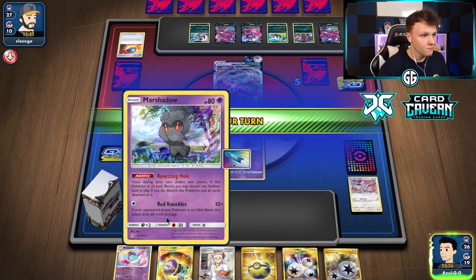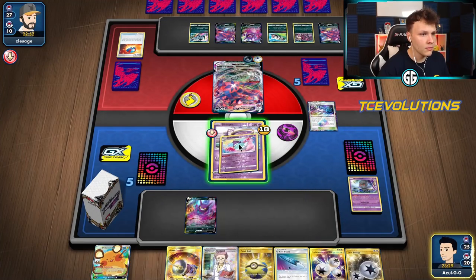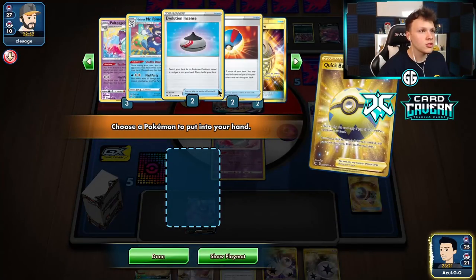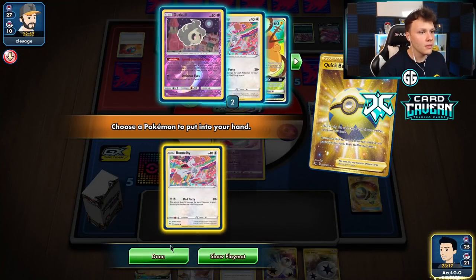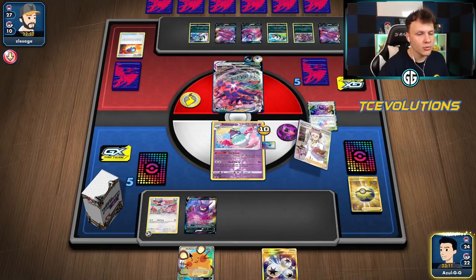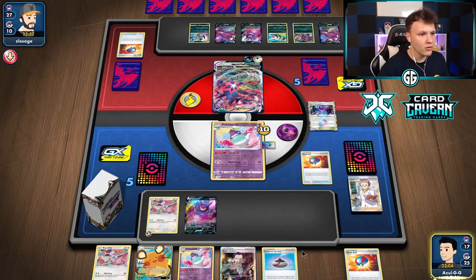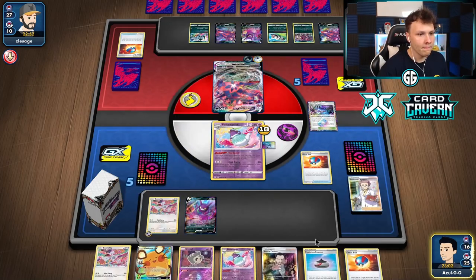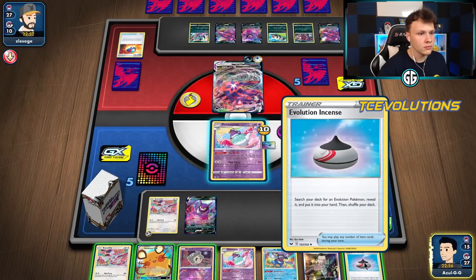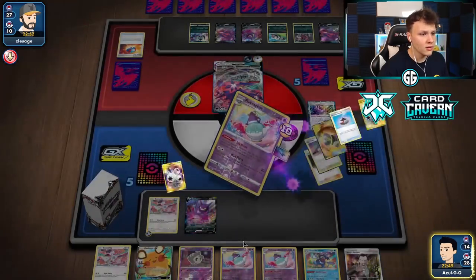We have to send up Sinistea, but I can pop the stadium and put the U-Turn Board on Sinistea to save it for later. Send up Sinistea, drop Return to To-Dene. Resetting Hole, get the U-Turn Board back. Polteageist, Great Catcher - check for our second Triple, it's here! We'll U-Turn Board the active because Absol increases the retreat cost on Basic Pokemon with energy. Putting two two-prize Pokemon into play doesn't seem as good, so we're just not going to do that.